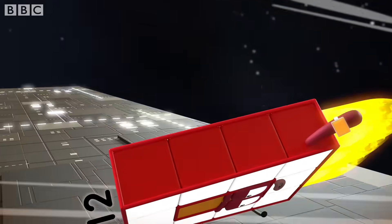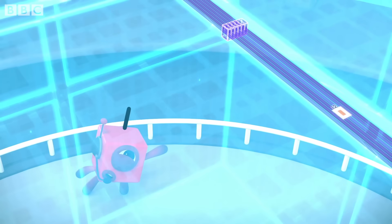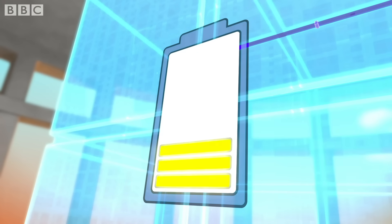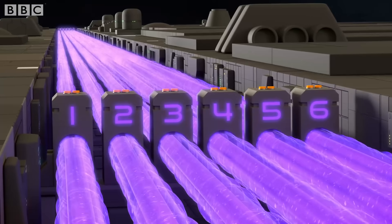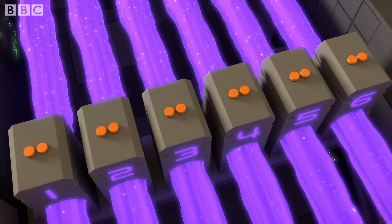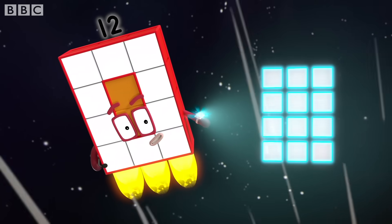Switch! I'm going in! Hold on tight! You need to turn off the force field before you can get to the battery. Can you see a line of towers ahead? Yes, six of them. Each has two buttons on top. You need to press all the buttons together. Six towers, two buttons each. Array display!